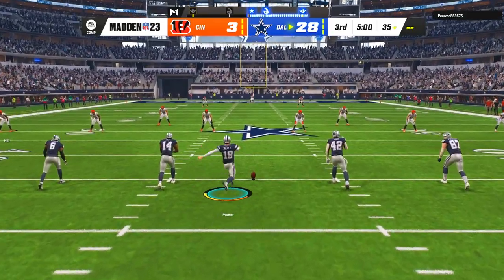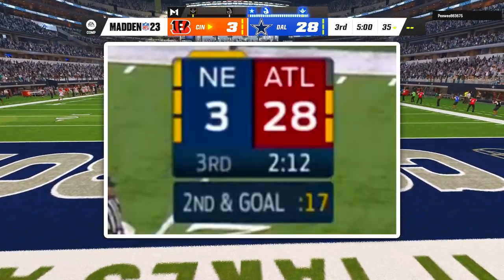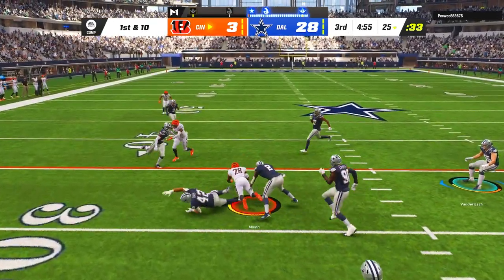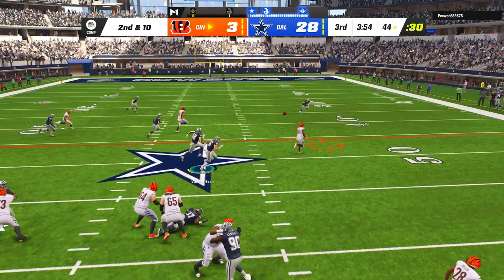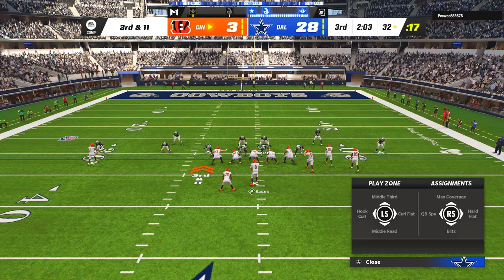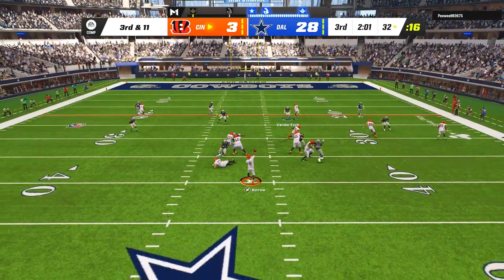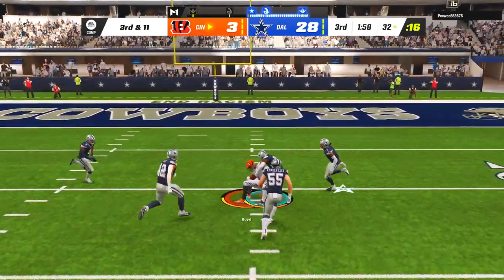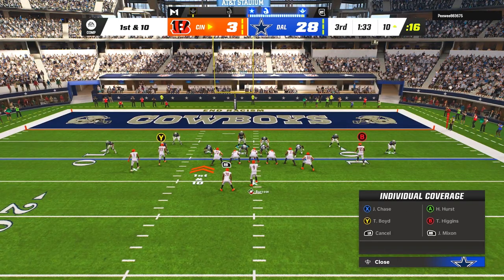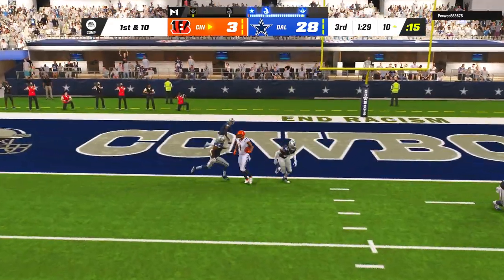Now in the second half, my opponent wasn't going to go down without a fight, and we know that even a 28-3 lead isn't safe in the NFL. My opponent connected with Joe Mixon over the middle for an 8-yard gain and found Tyler Boyd on a crosser to get the Bengals across midfield. On third and 11, my opponent squeezed a throw into Tyler Boyd to get down to the 10-yard line, and then Burrow connected with Jamar Chase on an easy curl route — just like that, we had some pressure to score.